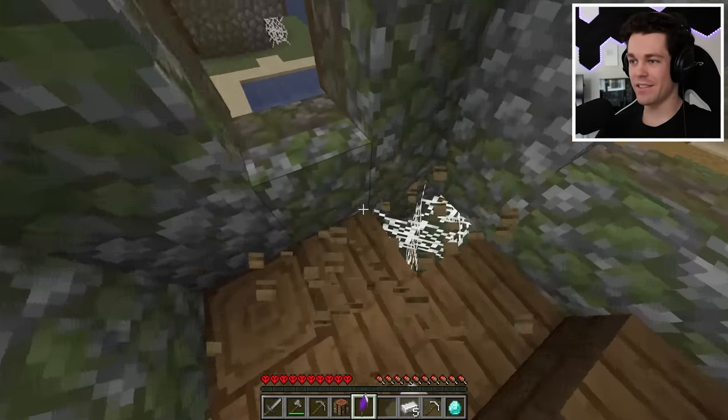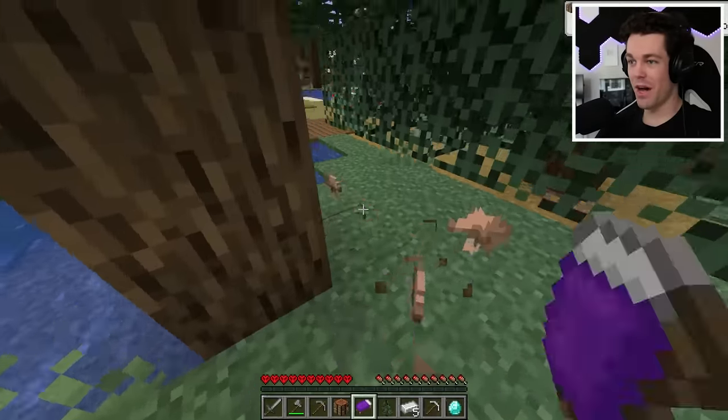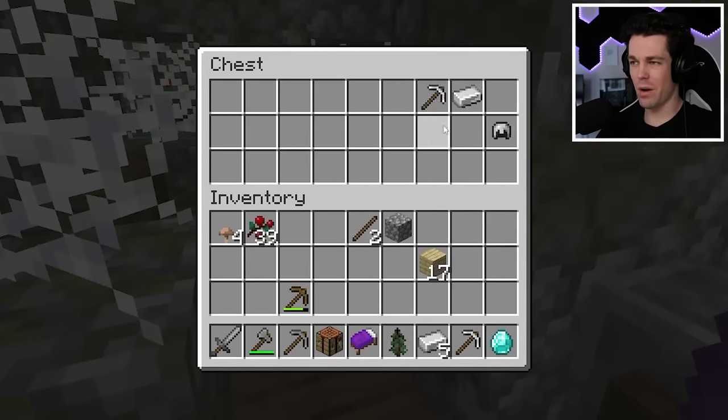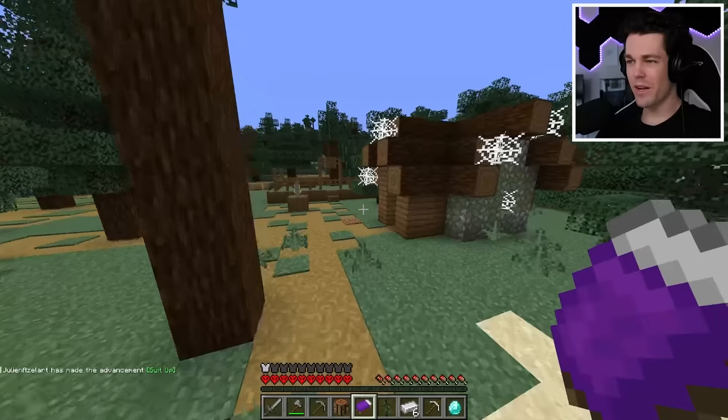We have a bed — a purple bed too. This is actually going really good so far. We have some brown mushrooms, sweet berries for food, and another weaponsmith. We have our first piece of armor. Look at this spawn, this is crazy. But let's see what else is around here — looks like a few more houses to check out.